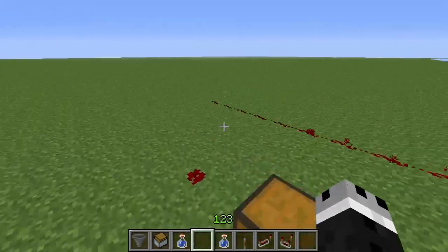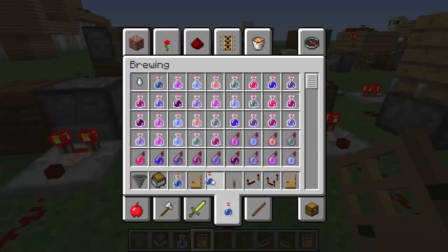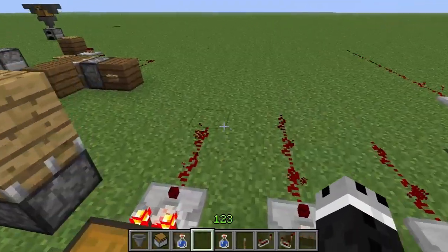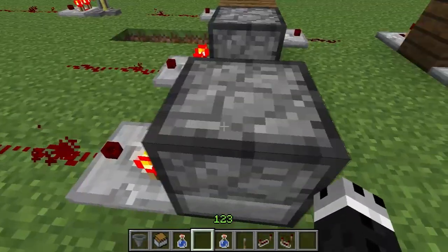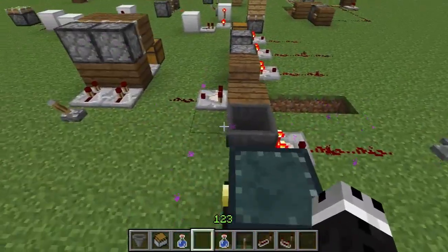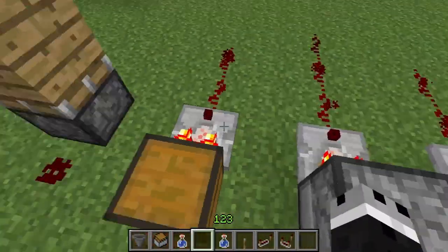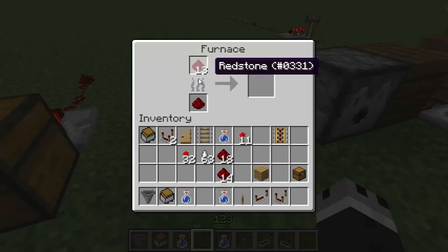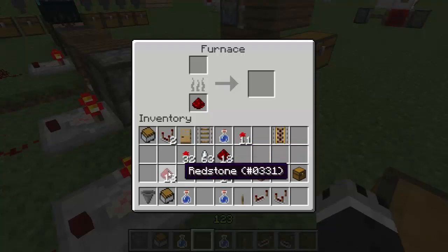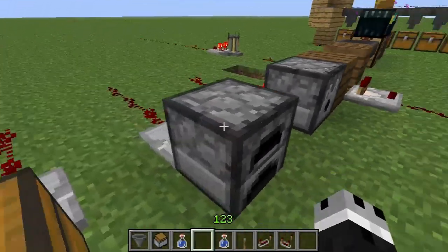Hey guys, and welcome back to the Tinkerbox. Today I have an update to the comparator information, because since the last time I made a video on comparator inventory checking, the amounts needed to light up have changed slightly. So the way it works now is that for just one item, you will get a signal strength of 1. This video is just going to go over how to get a signal strength of 2 and out.